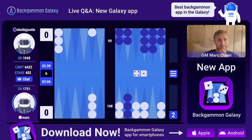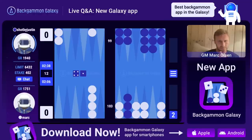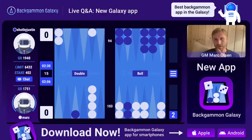I'm going to stay back with my rear guard here, try to hit him when he comes around. It's not a double yet because I'm still trailing in the race, but if I can just hit him... He's going to come out with the four most likely.